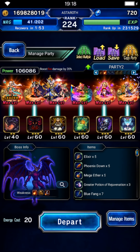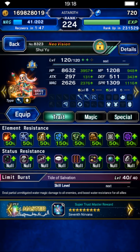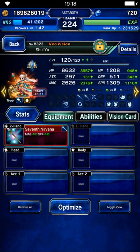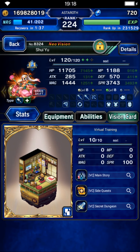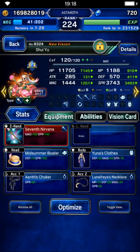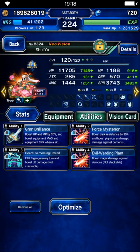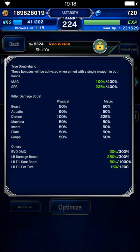Shui will be a limit burst finisher and will do some limit fill. On her normal form she needs only elemental resistance — that's all she needs since we don't need much damage from her. On her brave form gear her for Forced Spread 2, Double Hand, limit burst damage, and demon killer. You don't need elemental resistance on brave form because she'll only shift there on the kill turn. With this build she has 225% demon killer and 250% limit burst damage.